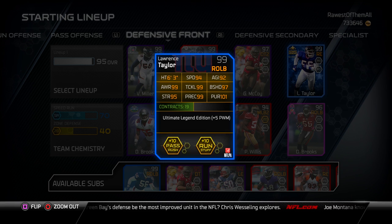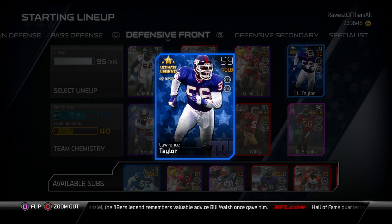Look at these attributes: 94 speed with 97 block shed. He has just amazing awareness and pursuit, and his play recognition is incredible as well. So that just makes him, in my opinion, the best linebacker card in the game. I don't see any card that could even potentially be better than this. There's not any other Ultimate Legends coming out, no other golden tickets, nothing else is planned. EA actually tweeted the other day that it doesn't sound like they're gonna be putting out any more cards going forward.